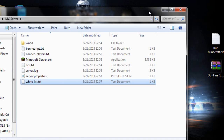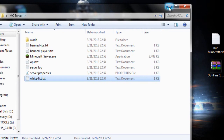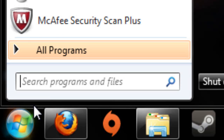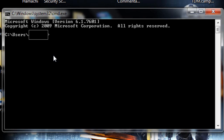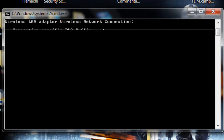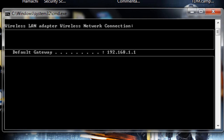After that, we need to open up our ports. Go to Start and type in 'cmd', then type 'ipconfig'. It's going to show a bunch of IPs. Under Wireless LAN Adapter / Wireless Network Connection, look for the Default Gateway — that's what we're going to use to port forward and open up the ports.